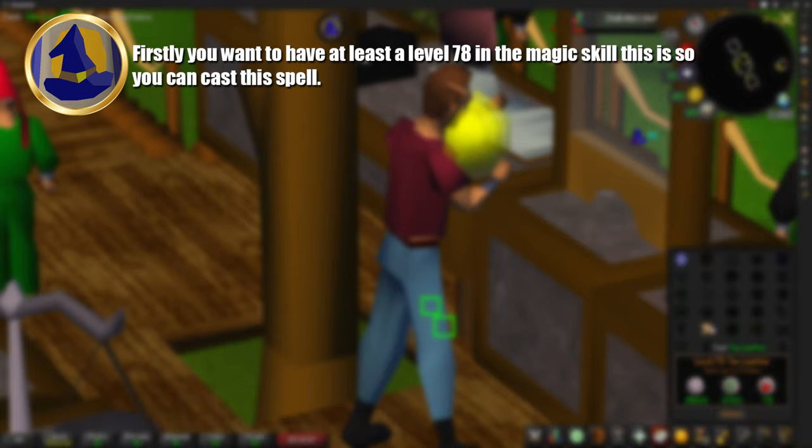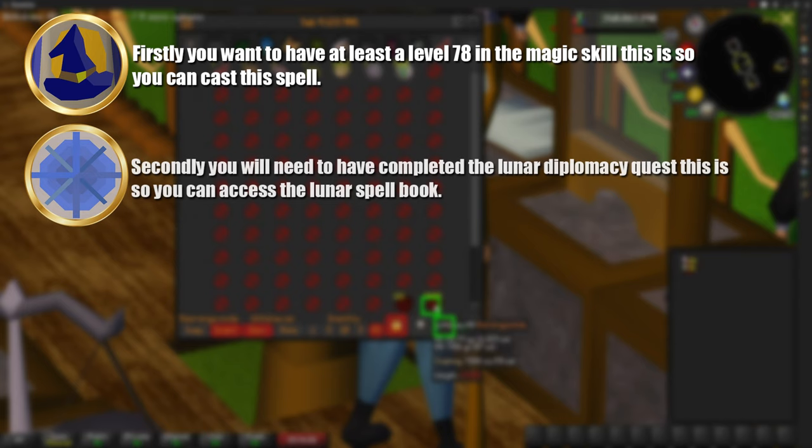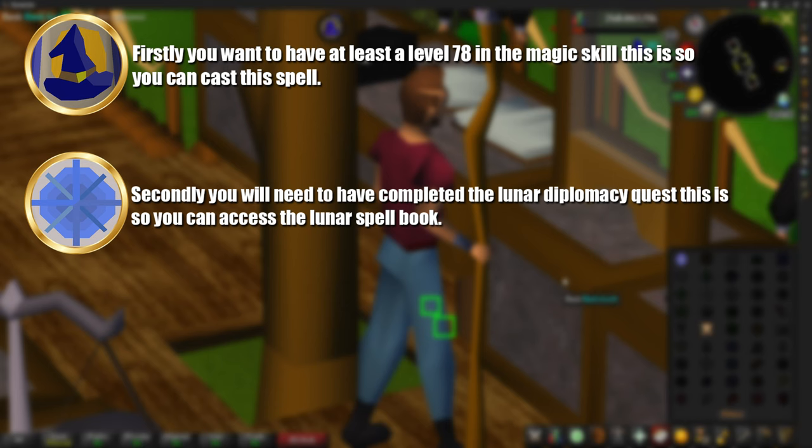Firstly, you will want to have at least level 78 in the Magic skill, so you have the correct magic level to cast this spell. Secondly, you will want to have completed the Lunar Diplomacy quest, so you have access to the Lunar Spellbook where this spell resides.